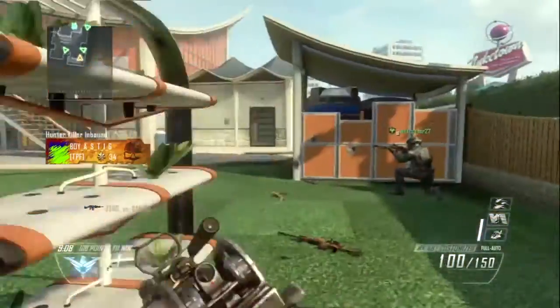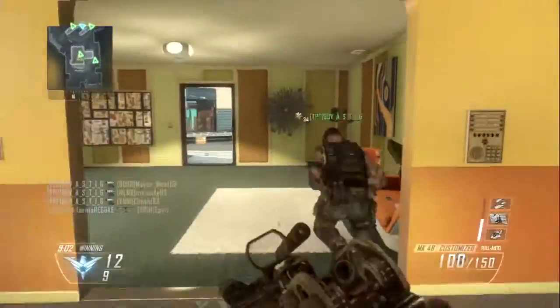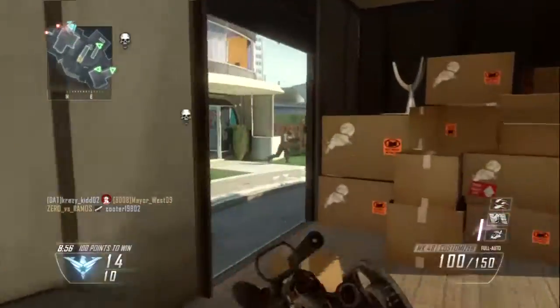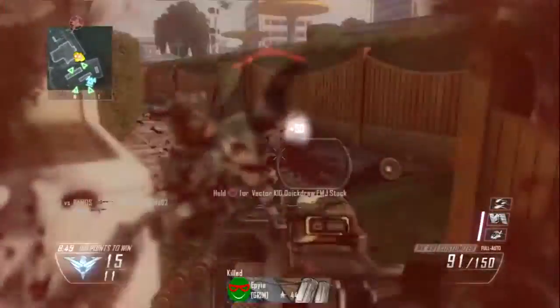Hopefully have Flak Jacket and Tac Mask. If you want to throw on Hardwired you can do that too — there's a lot of EMP grenades and such — but Flak Jacket is necessary because of C4s and that kind of stuff that goes flying across the map in this game mode or any other game mode that you play.